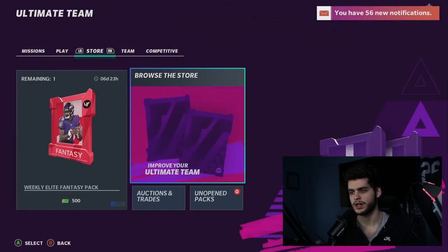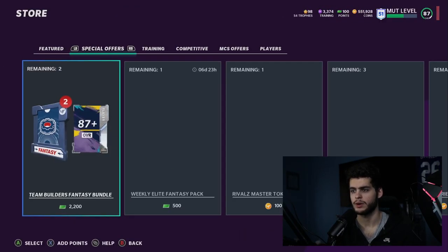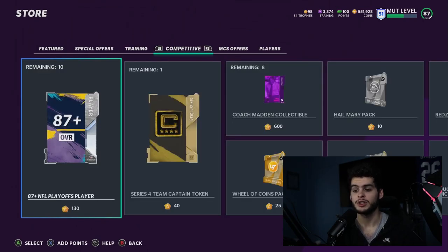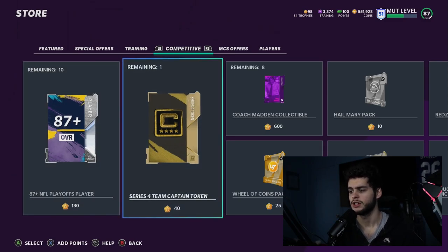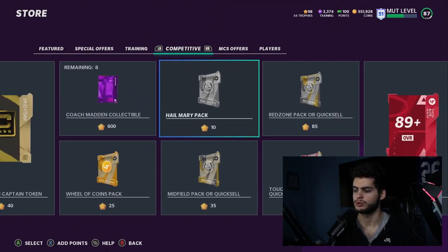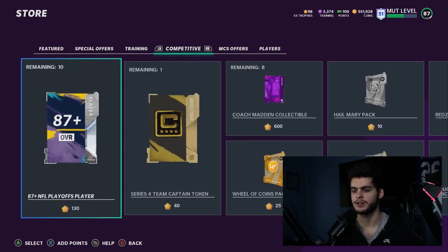Now let's go over to the store and check out some of the store offers to start the video off. In the competitive section, they did add some good stuff for trophies — at least they gave us an 87-plus overall playoffs player. If you have some trophies saved up, you can open one of those. It's 130, some series 14 captain tokens, some coach Madden collectibles, and of course the usual stuff. It's cool they added some playoff-related stuff.